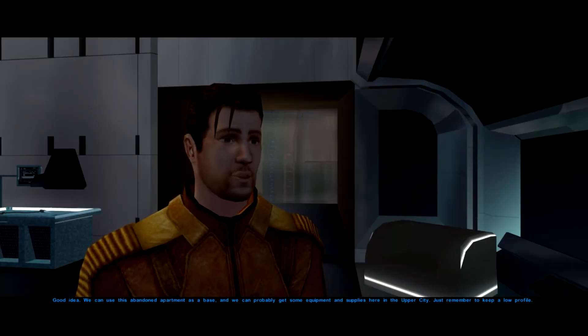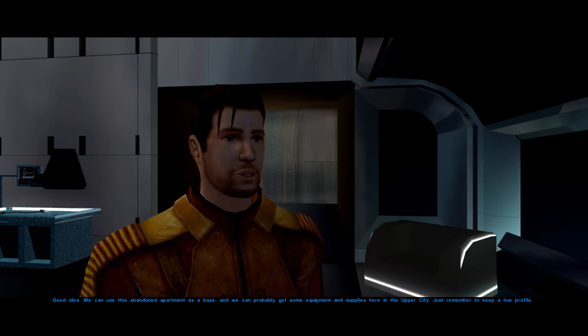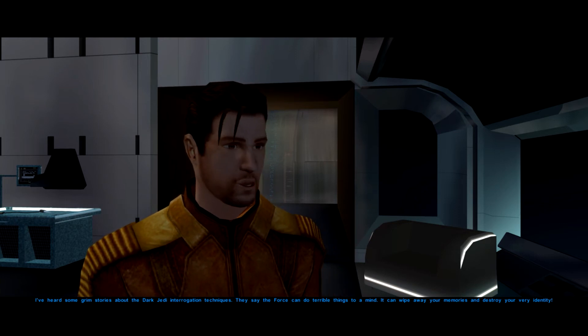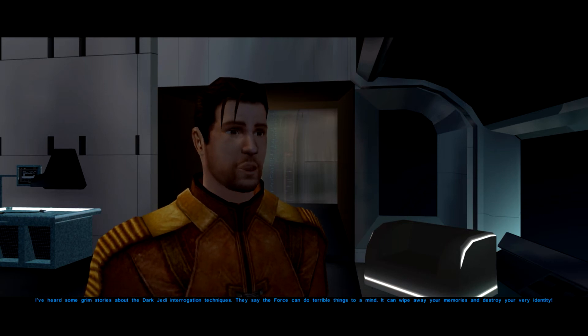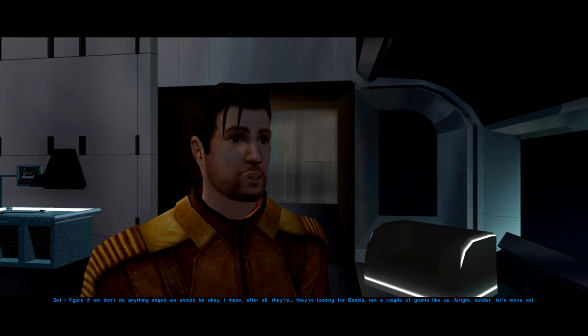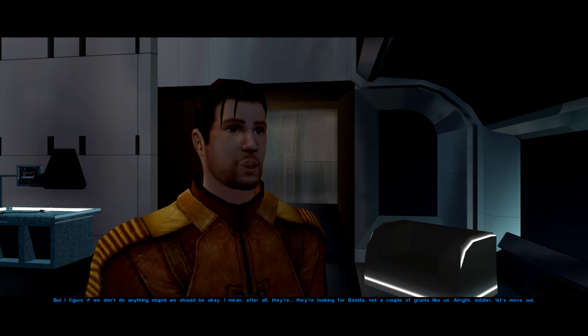Good idea. We can use this abandoned apartment as a base. We can probably get some equipment and supplies here in the Upper City. Just remember to keep a low profile. I've heard some grim stories about the Dark Jedi interrogation techniques — they say the Force can do terrible things to a mind. It can wipe away your memories and destroy your very identity. But if we don't do anything stupid, we should be okay. After all, they're looking for Bastila, not a couple of grunts like us.